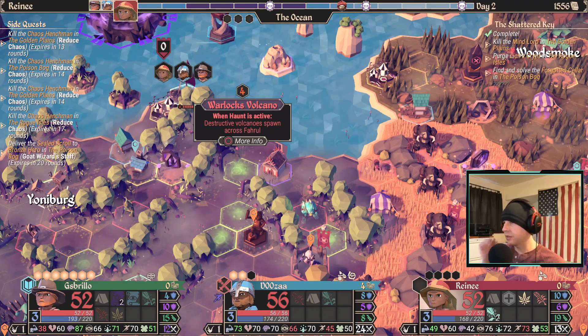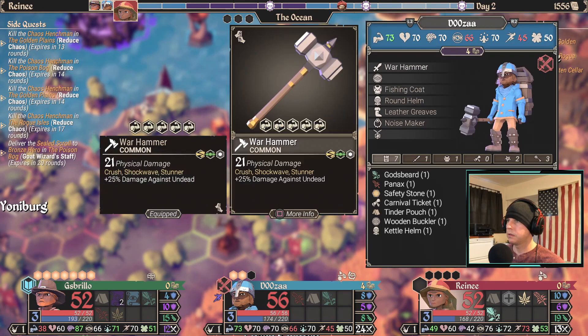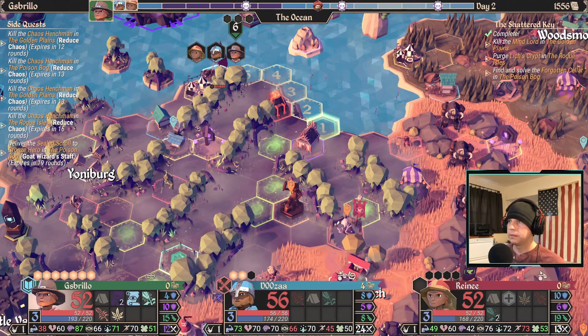I can also attack this warlock volcano. I wish I had a teleport scroll because I would probably run to get the Goat Wizard Staff. Actually, there's something I want to see real quick — because ideally I want that Goat Wizard Staff to use to attack. And I found the Forgotten Cellar too.